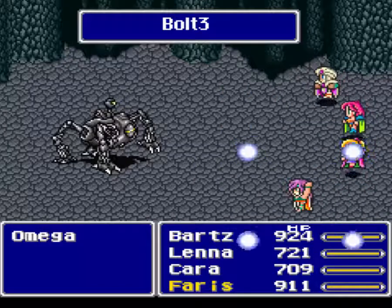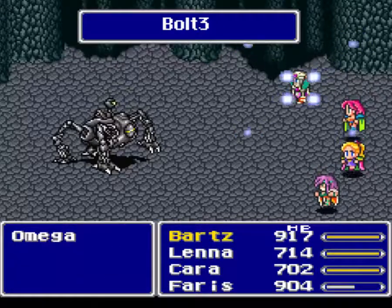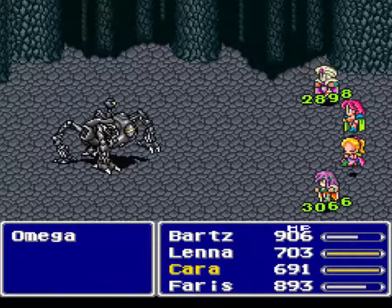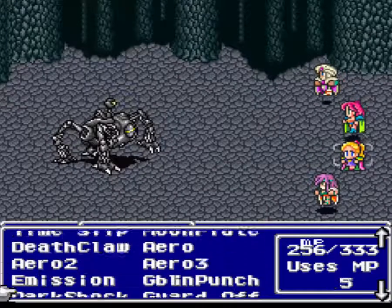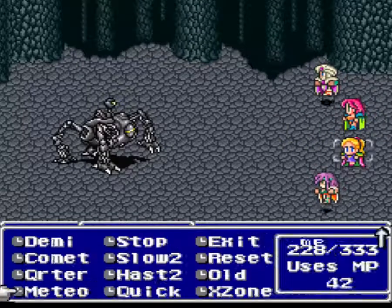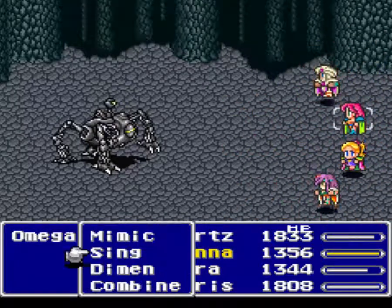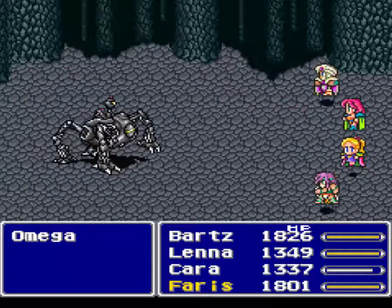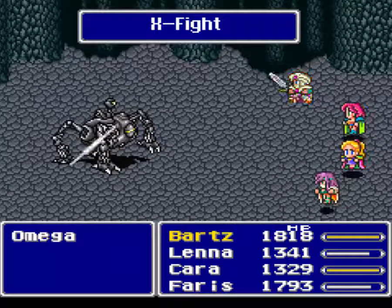Either he uses Encircle and kills people, or he just outright annihilates me with something that I probably should have a way to heal, but for some reason I'm out of Echo Screens and I have no idea why. There's Quick, and we want to heal, and we want to set up Haste 2. And there's Haste 2 — we should just need to hit him a couple of times, but we also want to use Love Song to inflict Stop on him so that we can hurry up and kill him before he kills us. You will recover from that rather quickly.